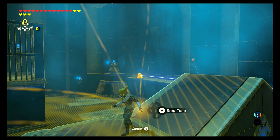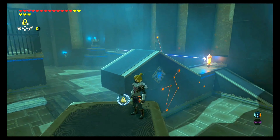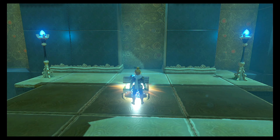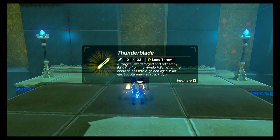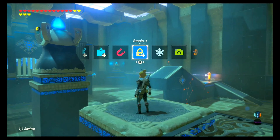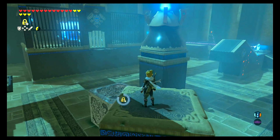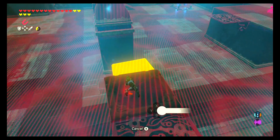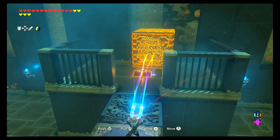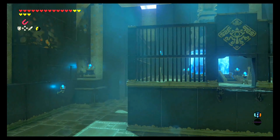Now I'm going to use stasis to hit the switch, but from here you can use arrows to shoot the switch directly or you can use remote bombs. The first stop is the treasure chest platform. Go open your chest to reveal a thunder blade. Stuff that in your pocket and let's do the hokey pokey and turn yourself around. Let's come back to the rotating platform and stasis and then unstasis the laser mechanism once again, and then let it carry you to the floor switch platform. We can hold the switch down with a campfire, the chest from the previous platform, or the metal block. Once that floor switch is pressed, it's going to open the locked gates that contain the monk.